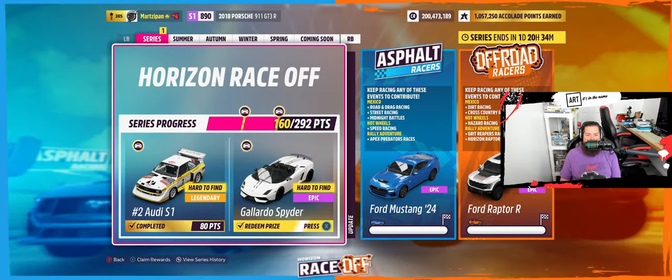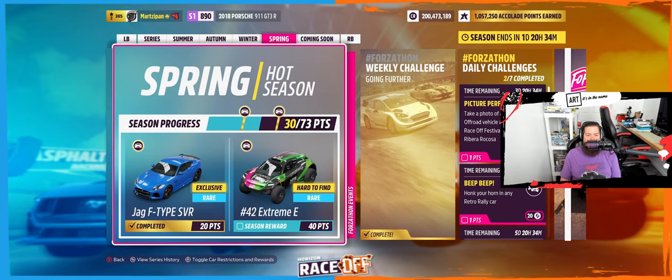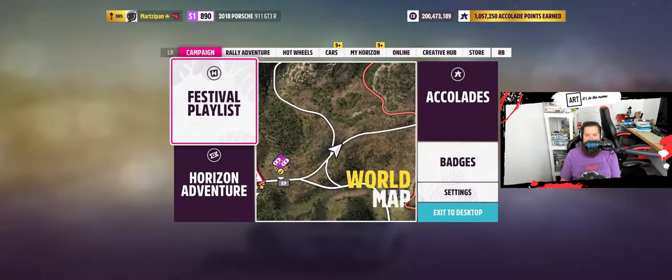We got a series reward car — our final one. We've got those two, those two, and we still need the Extreme E, but we'll get that. It's fine. Picture perfect challenge: take a photo of any off-road vehicle at the Race Off Festival site at Ribera Ricosa. I didn't even know we had one.